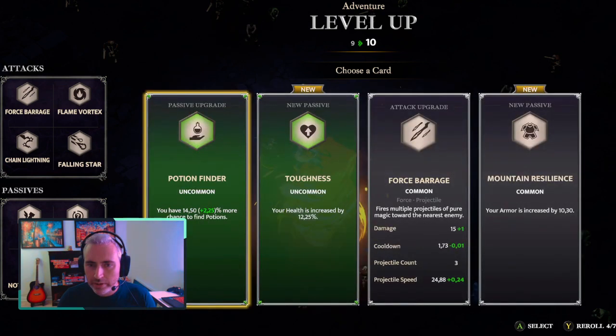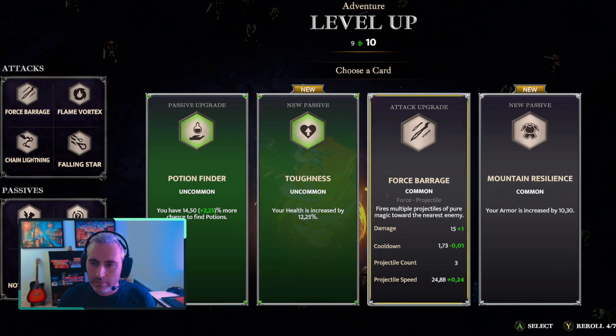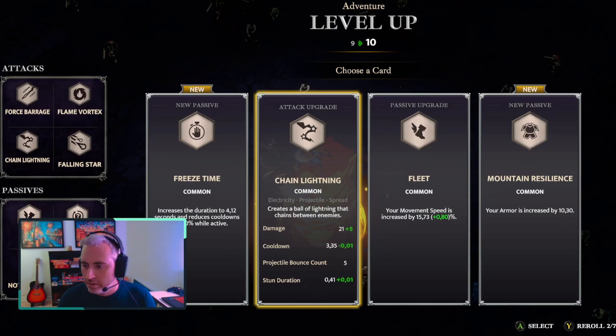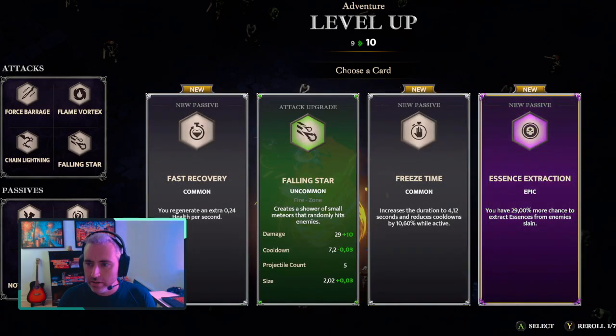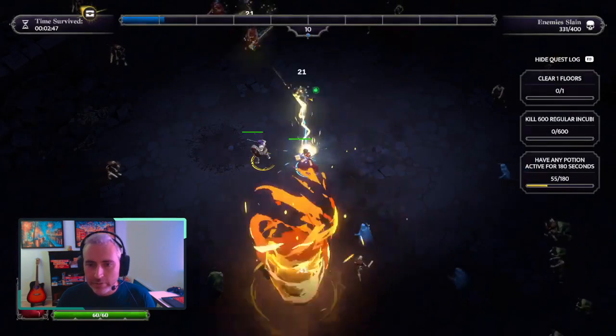Let's keep re-rolling. Toughness. Potion finder. I'm going to re-roll. Two more chances. Essence extraction — that is great. Let's try to level up as fast as we can by getting more essence from the enemy kill.